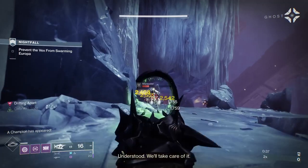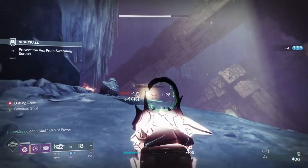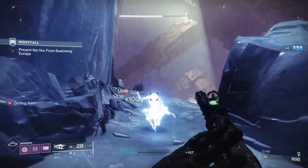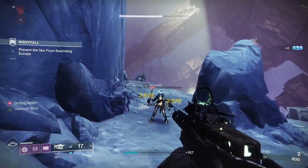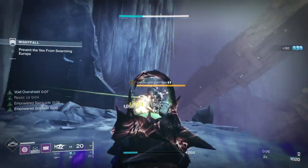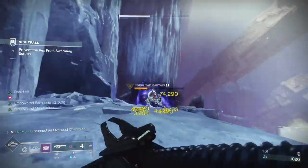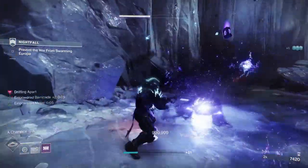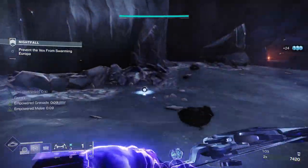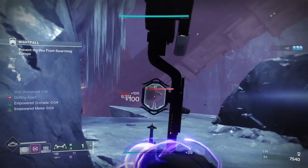Every solo player's dream — coming into master nightfall and not getting health back unless you're with someone else. After running the GM, I have to say this was a little bit of a walk in the park. Not super easy, but a lot easier. I'm going to use the Osteo to get the melt on, because when you apply burn to an enemy you don't have to shoot the smaller enemies until they die — the burn will finish them and spread.